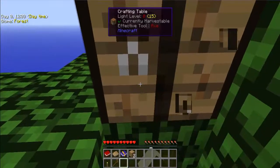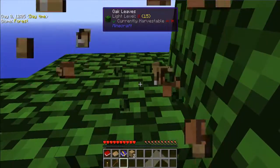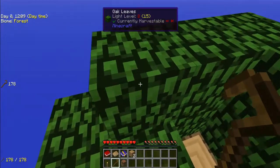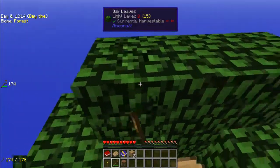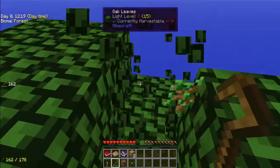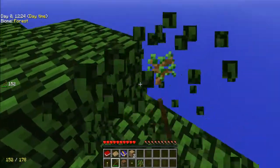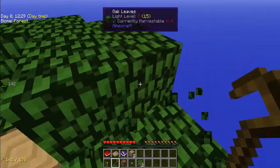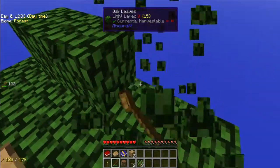So basically, guys, what a crook does is it increases your chances of getting a sapling to drop from these leaves, which, as you can guess, is really important. We got a sapling — that's good, we're already winning. We got two saplings, now we're extra winning. Three — now we're like ultra winning.